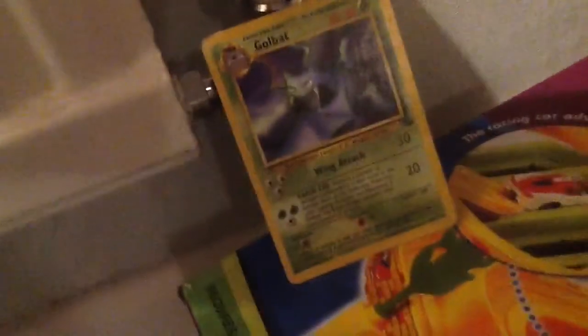Meowth is going to use Pay Day for 10 - let's see if she gets heads. No, she gets tails! So Golbat is down to 40, then to 30, and Meowth is no more! Golbat wins! If you guys like this video and want to see some more battles, I'll reveal some more cards.